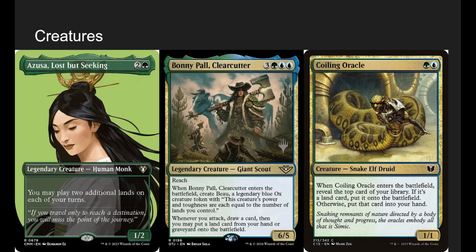Coiling Oracle is neat in the deck. When it enters, reveal the top card — if it's a land, put it onto the battlefield and trigger Zimone. If not, put it in our hand. I like Coiling Oracle.